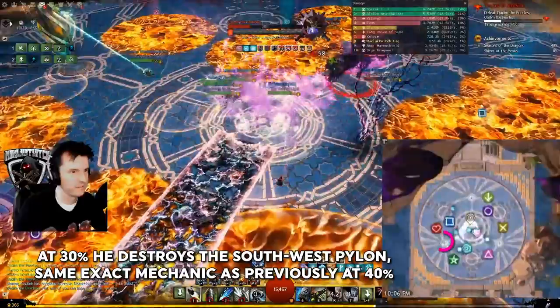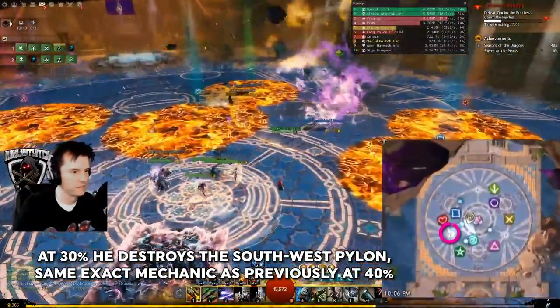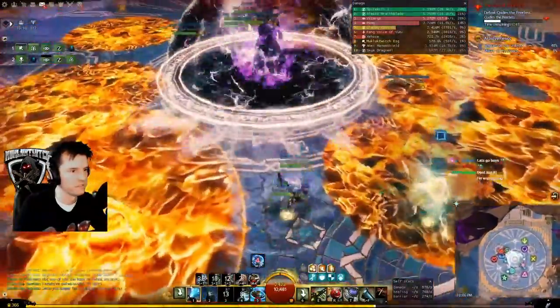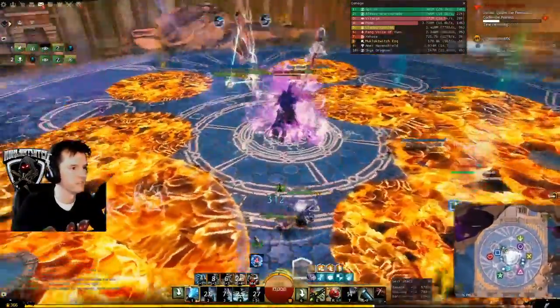At 30%, he will charge the southwest pylon — don't be in his path. Dodge, use stability, or Aegis the shockwave. After he destroys it, get out of the middle before his dome respawns. Interrupt the remaining pylon and get back on the boss.